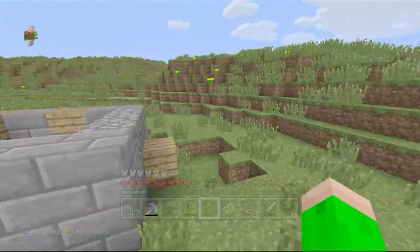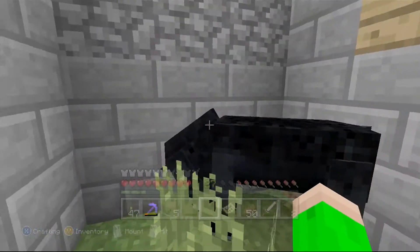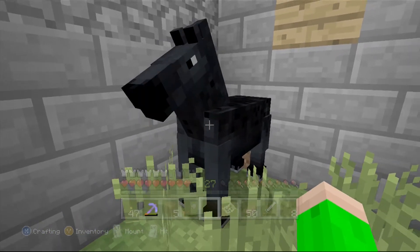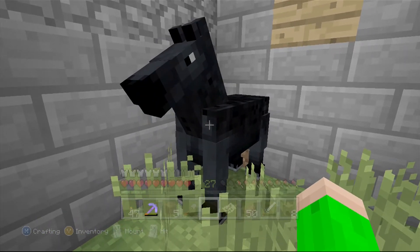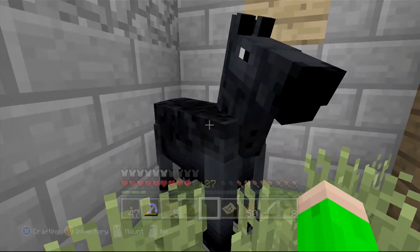I currently do not have a saddle, so what I'm going to have to do is get a saddle and then tame this horse. But I just want to let y'all know that I do have a horse and they can spawn in an Xbox 360 world — that's really, really exciting.